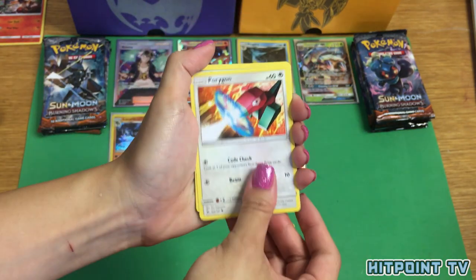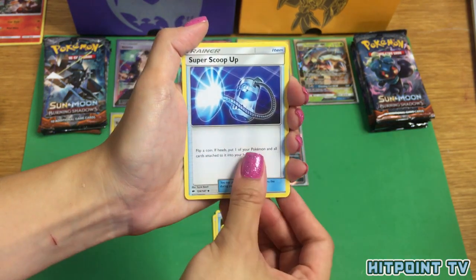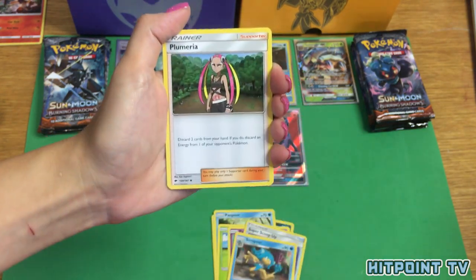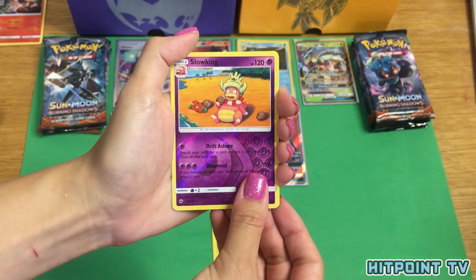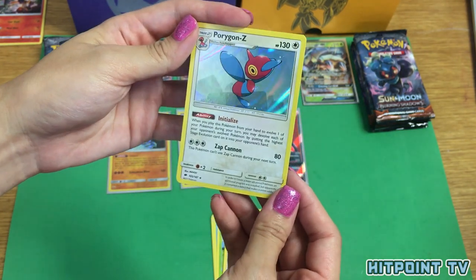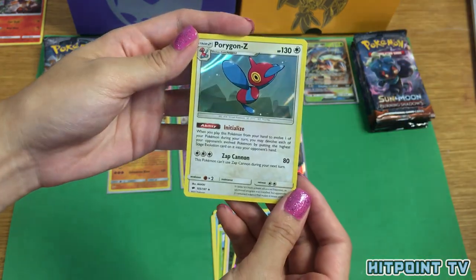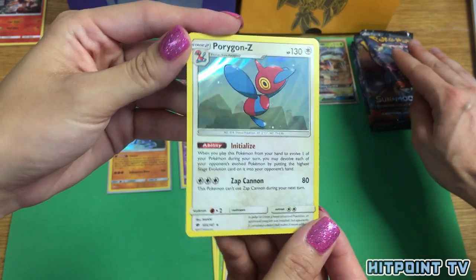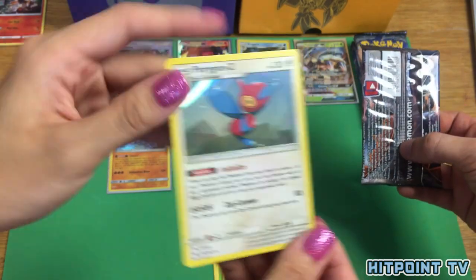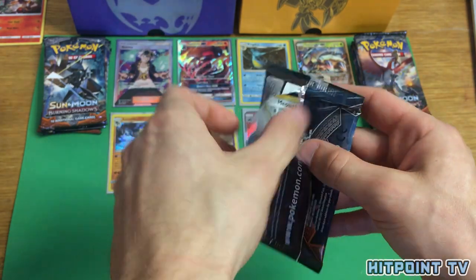Alolan Rattata, Porygon, Panpour, Pansage, Espurr, Super Scoop Up, Simipour, Plumeria, Slowking Reverse Holo, and — oh, that's really pretty — Porygon-Z Holo! The foil made it look like it had a bend in it; I was a little upset for a second. That's a unique holo pattern — I don't usually see that with their holos. While you sleeve him up, I'll go to the next pack.